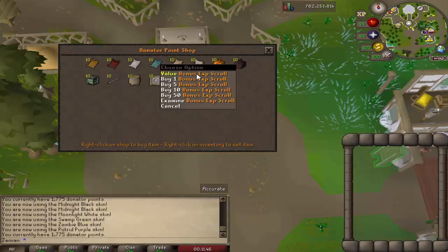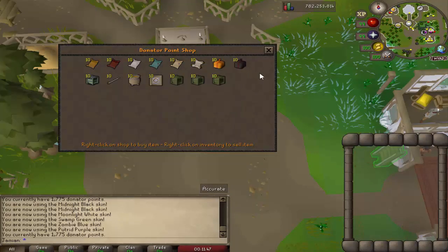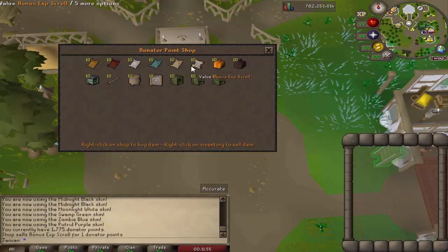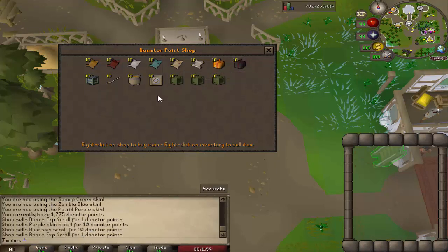This scroll right here is not a skin scroll — this is a bonus experience scroll. It actually gives you double experience. Eventually I'll rename it to double experience so people aren't confused as to how much it gives. This costs one dollar. One point is one dollar, so any of the things that I examine, that's how you can determine the price.